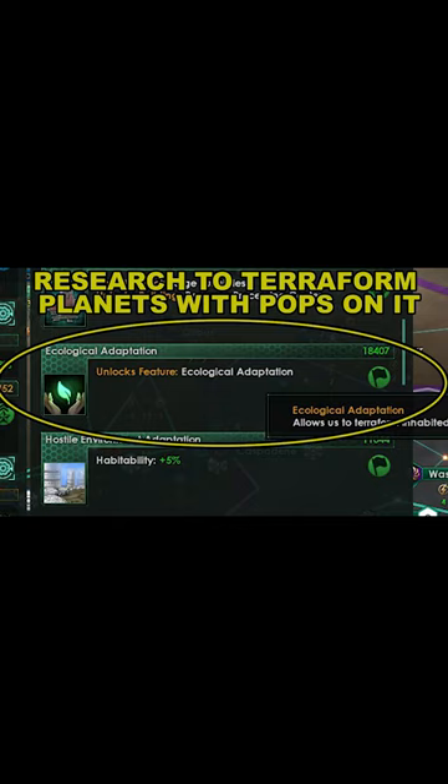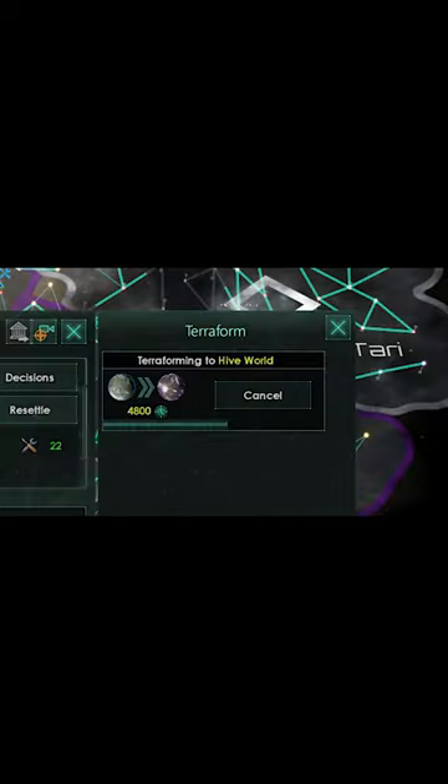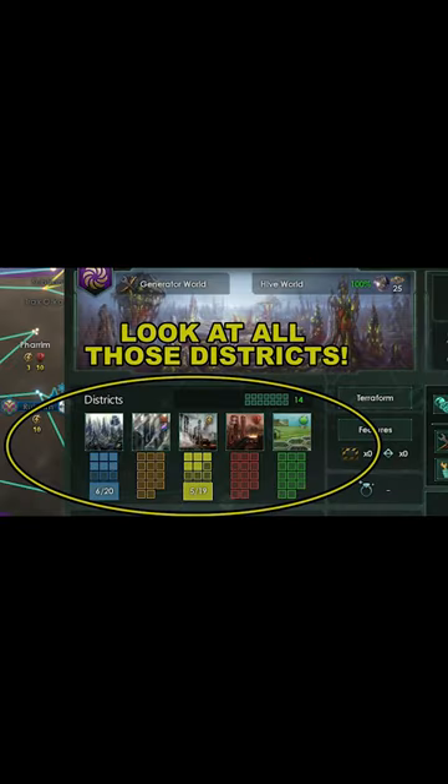You'll need the Ecological Adaption Technology if you want to terraform an inhabited planet. So get that to start turning your planets into Hive Worlds. This will do wonders for your economy.